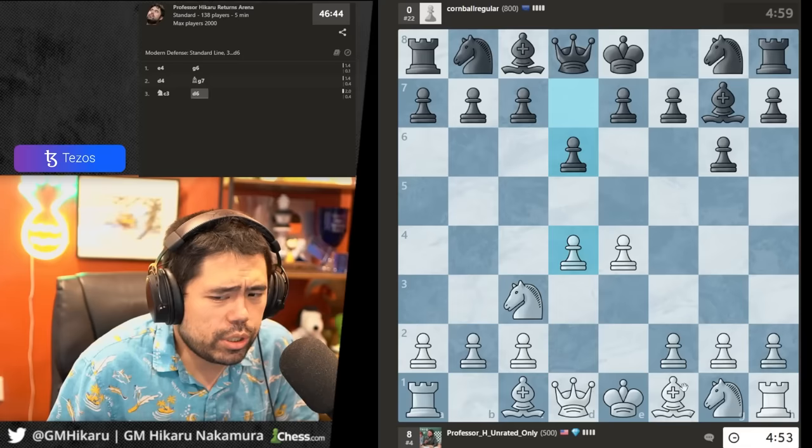Let's play e4, c6, d4 — I can play knight c3 here. The two lines I suggest are the exchange or knight c3. Let's take. He goes knight f6 and I play knight g3. This is not the best move but players at lower levels generally won't know they're supposed to play h5. He goes bishop f5 — actually not a blunder by the way.